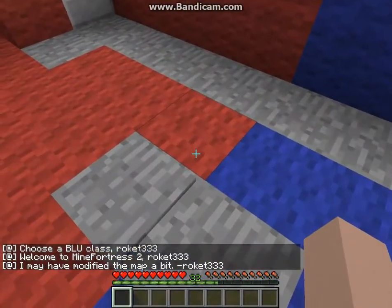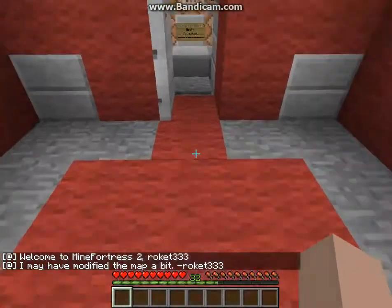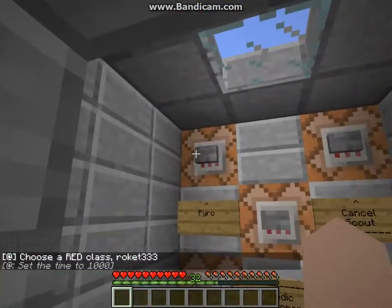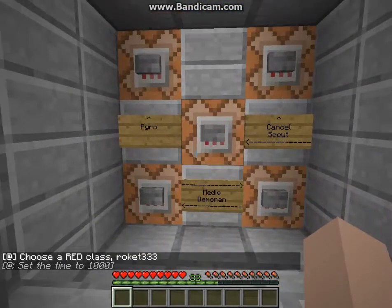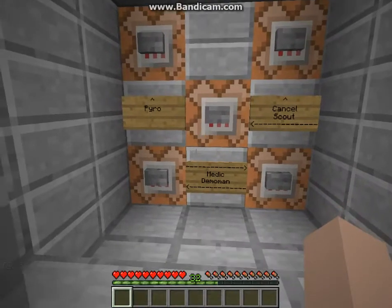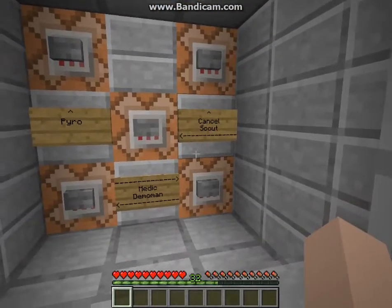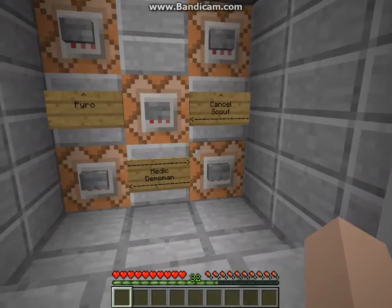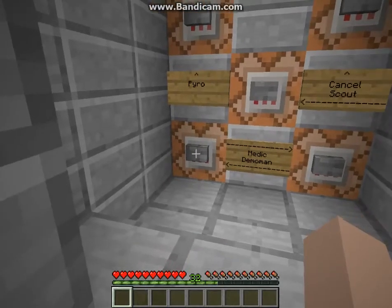It says welcome to Minecraft Fortress 2, and it says your name. I may have modified the map a bit, but you have four classes. Pyro has Fire Resistance and sets other players on fire. Scout has Speed 3. Medic has two stacks of 64 Instant Health 2 potions, and one stack of 64 Regeneration 2 for 16 second potions.